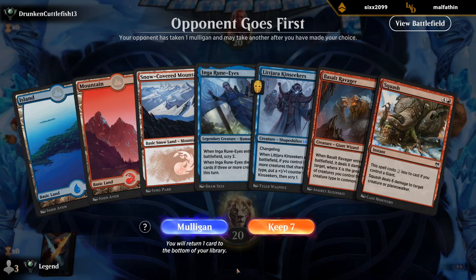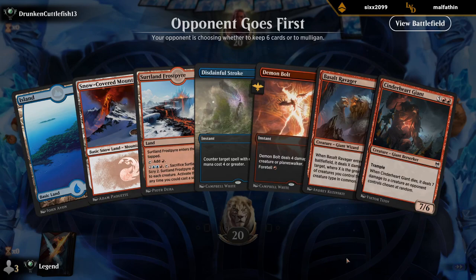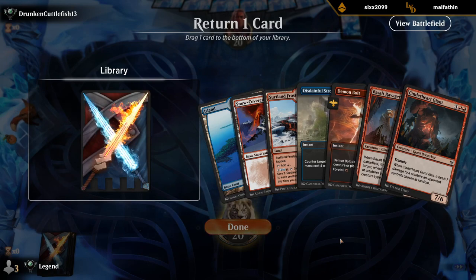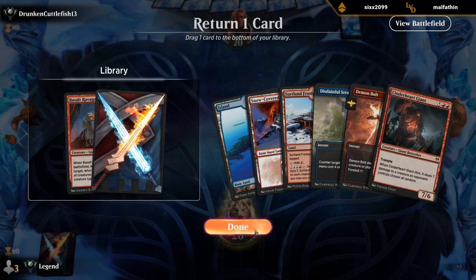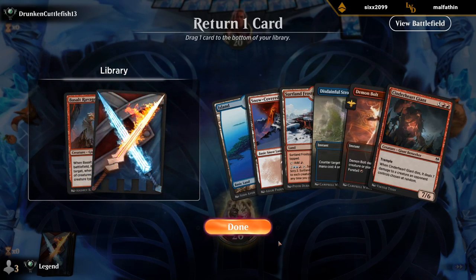Do we keep a hand without Invasion of the Giants? This hand feels too slow and fair to me. Still no Invasion, but we do have a Demon Bolt we can Foretell in the meantime. Might be Cinderheart on the bottom, or Basalt Ravager if we draw Invasion in the first couple turns. I'll keep the Cinderheart here — we've got four Invasions versus two Cinderhearts in the deck, so this is still okay.